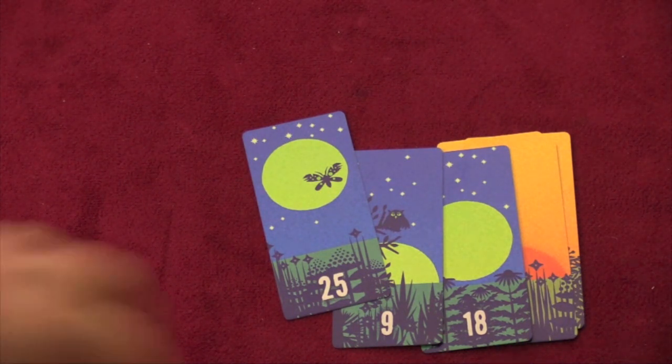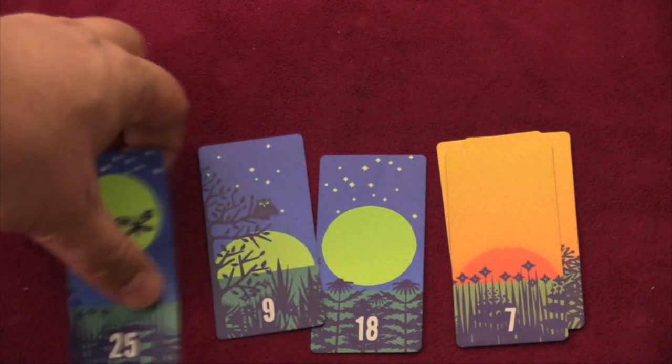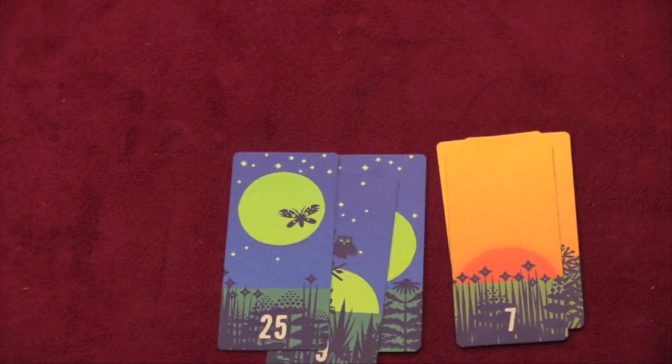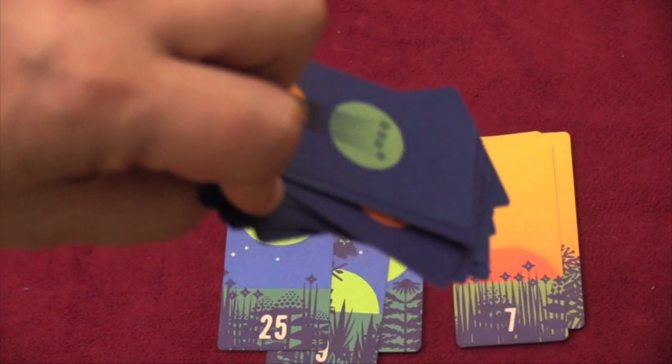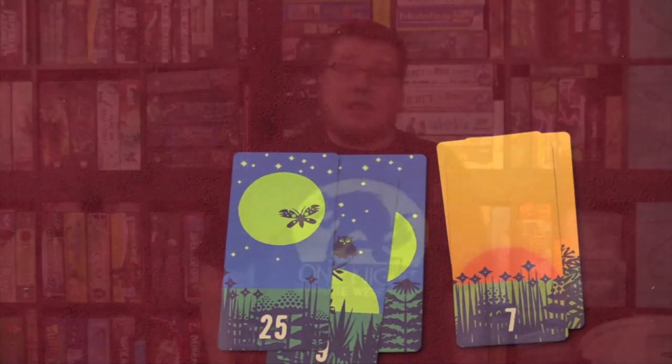At that point, the game ends. Every card that you have in front of you is worth a negative point. Every card that's in your hand is worth a negative point. All the cards you've collected — not eclipse cards but regular cards — are worth one point each. Whoever has the higher score is the winner.